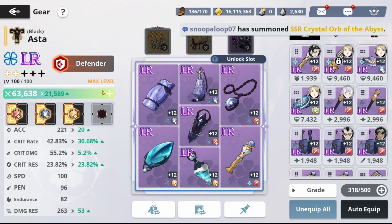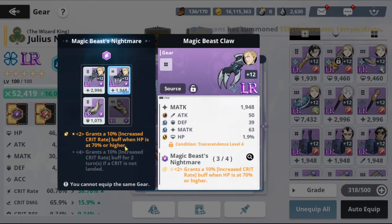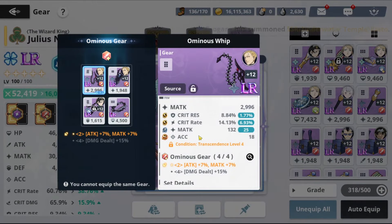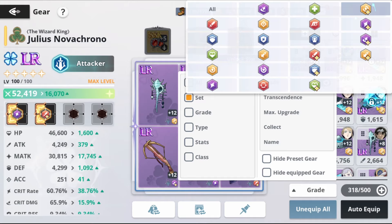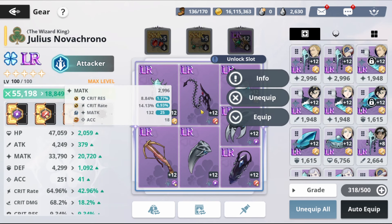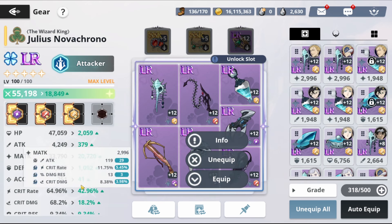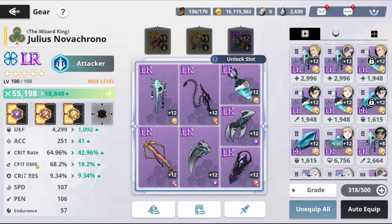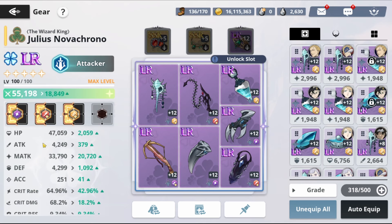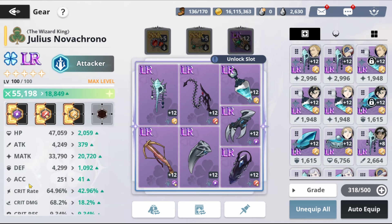For Julius, we're using the speed set for extra critical rate. Once HP is 70% or higher, we use this set for extra attack and matk. We're also using speed since the more speed the better. Julius's gear is almost built. We're keeping this piece — it's really good already. We might change this other one because Julius needs matk first, then critical rate, then critical damage, acc, attack, pen, and critical damage.